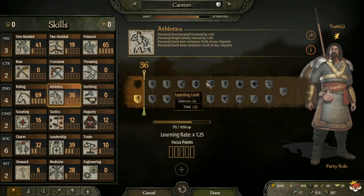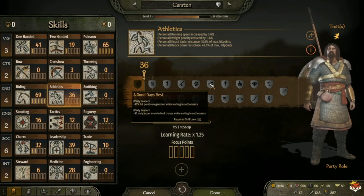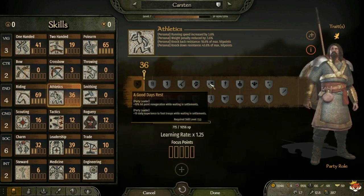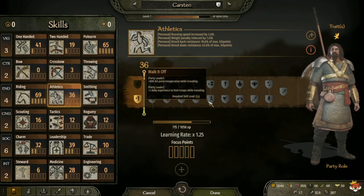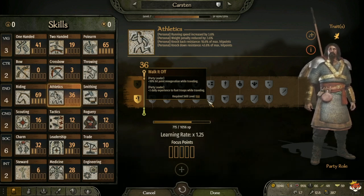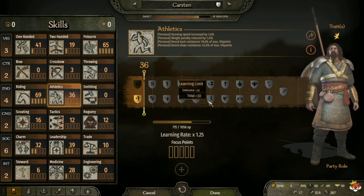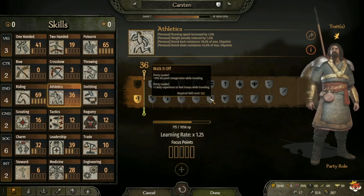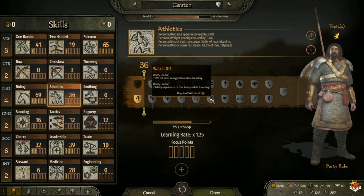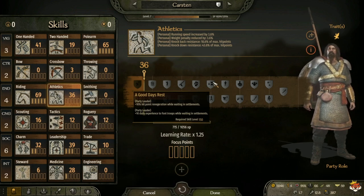At level 150 you have Good Day's Rest, which gives plus 10 percent hit point regeneration while waiting in a settlement, and plus 10 daily experience to foot troops while waiting in settlements. Or Walk It Off, which gives plus 10 percent hit point regeneration while traveling, and plus 3 daily experience to foot troops while traveling. I usually take Walk It Off because I move around on the map more to get to places or get away from enemies. If you primarily wait in settlements, take Good Day's Rest.